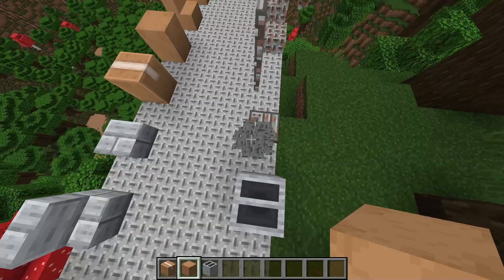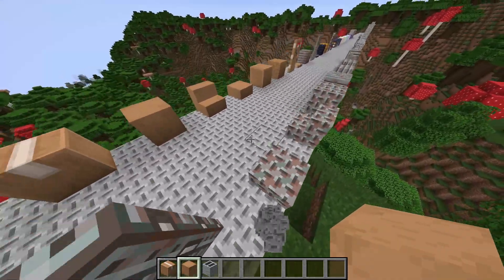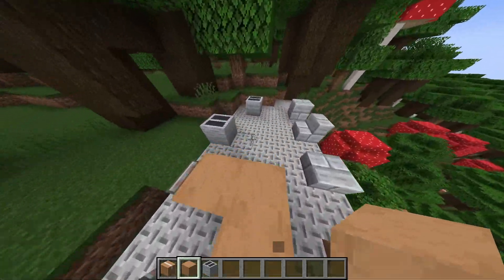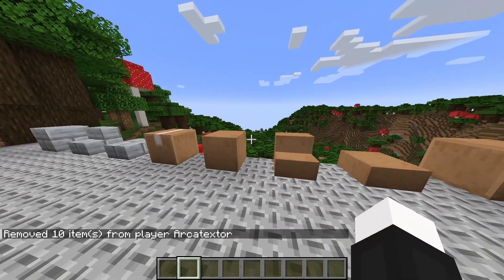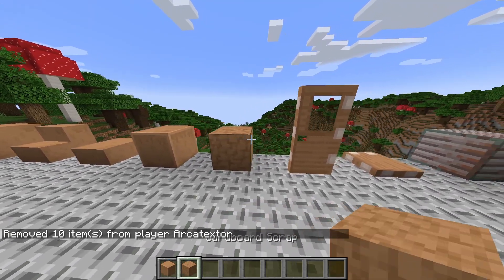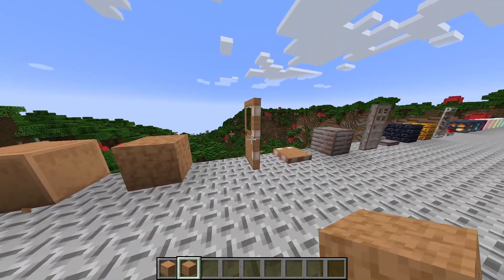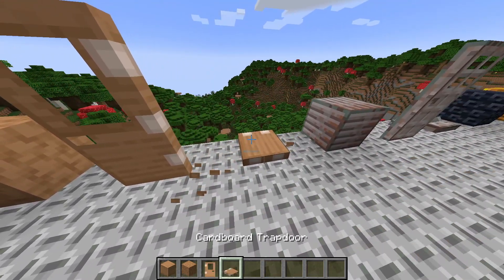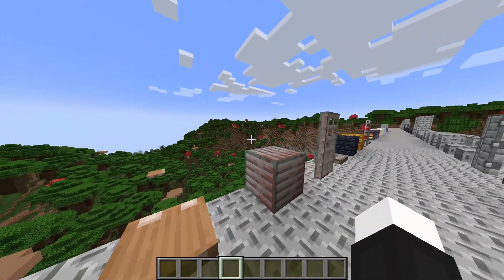Even though this mod targets industrial builds, you can use some of these blocks in other settings — for example, cardboard could make nice flooring, even if it sounds like dirt underfoot. There are also polished and scrap variants, which have a unique sound of their own.